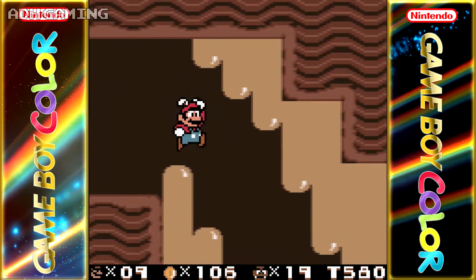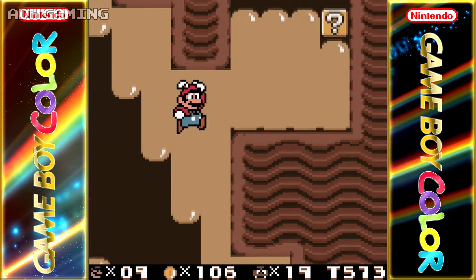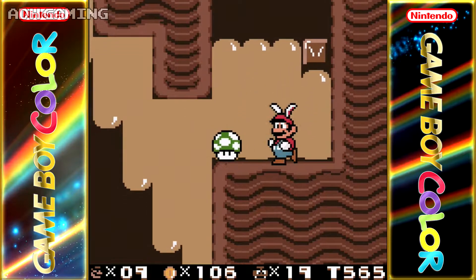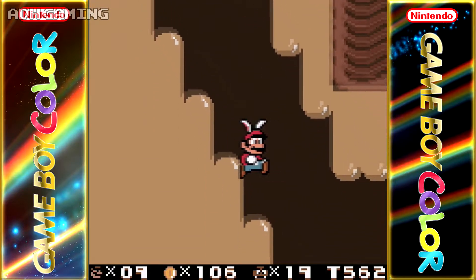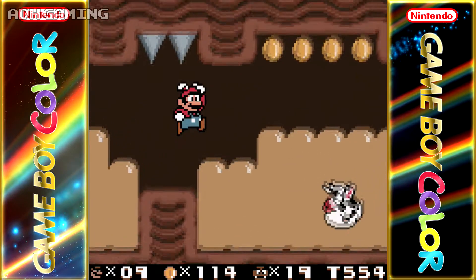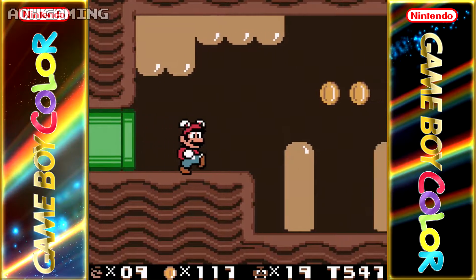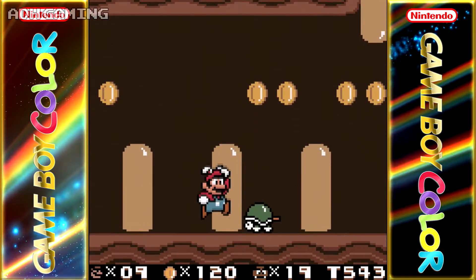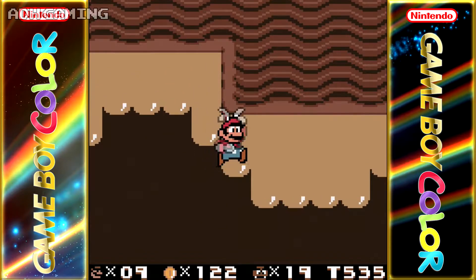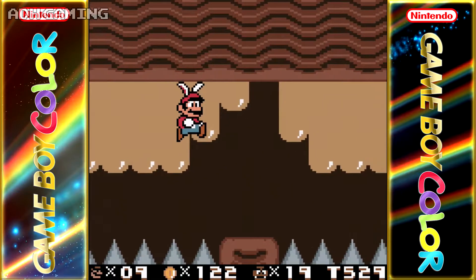We've got this jelly stuff — or tree sap, I guess. Once you jump into it, you can kind of move yourself around. Let's go check out what's in this item box — an extra life. Not sure what those enemies are supposed to be; they kind of look like cows mixed with fish — really bizarre choice. Let's jump across this area. You can just get stuck to this tree sap, totally avoiding the spikes down below.